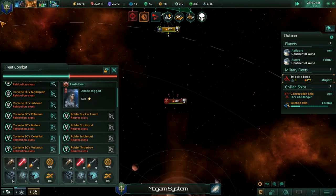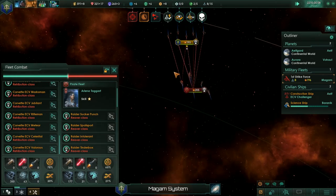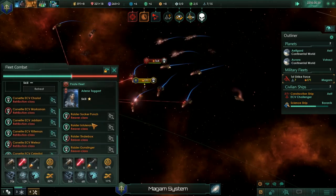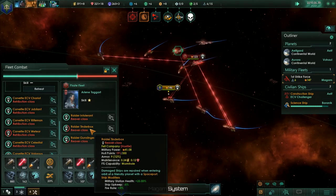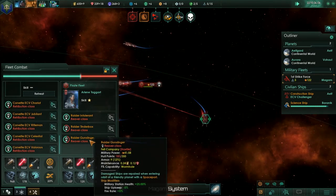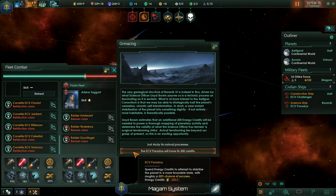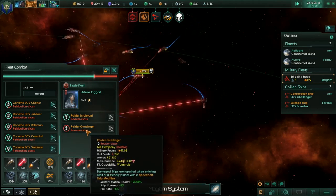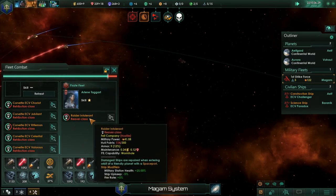Hostile fleet engaged — attack them. So hopefully yeah, we're going to lose a few ships here. Sucker Punch is about dead, Foxy firing on the Gunslinger now. I have a 50% chance to study its natural processes. Tinder Blocks is gone, the Gunslinger's now gone.